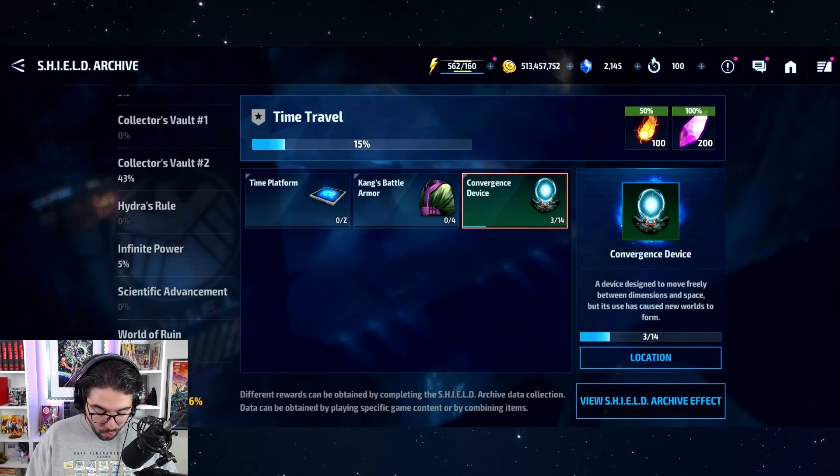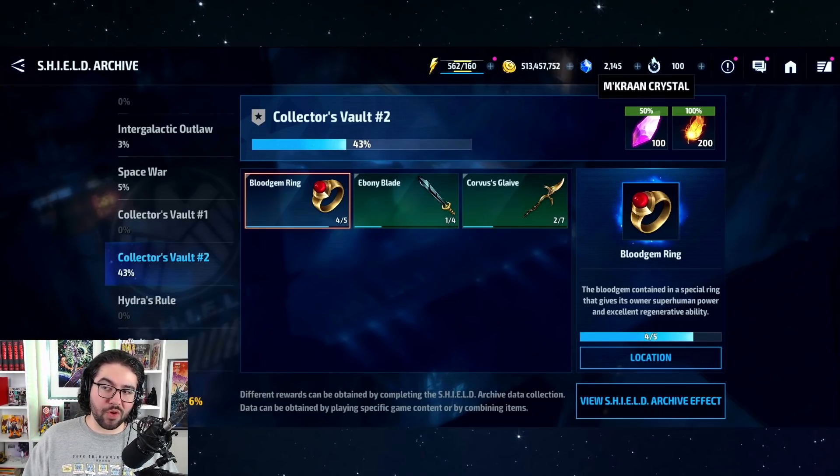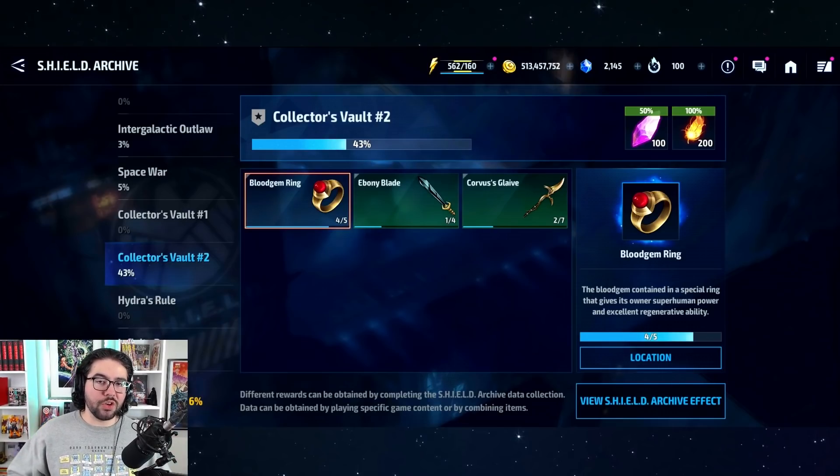When you complete one of these, let me find one I'm further along on — Collector's Vault number two. I'm actually pretty close to getting my first reward here because I'm 43 percent of the way, and when I hit 50 I'll be able to collect Mkraan Crystals. These rewards seem pretty lackluster, but again there's nothing new you're doing — this is not any new content. It's just a bit of flavor to go along with and pair with all the nice stuff already in the game.